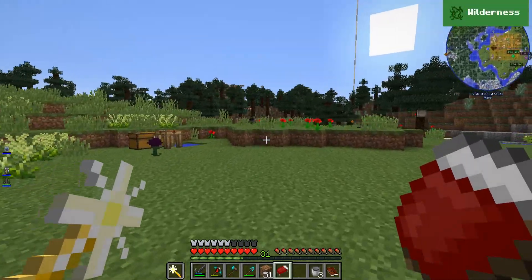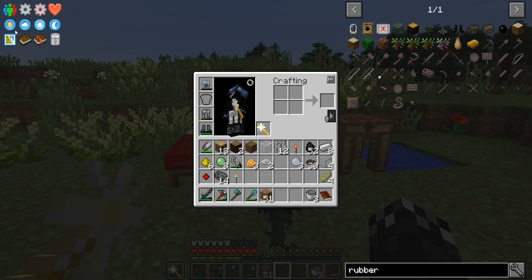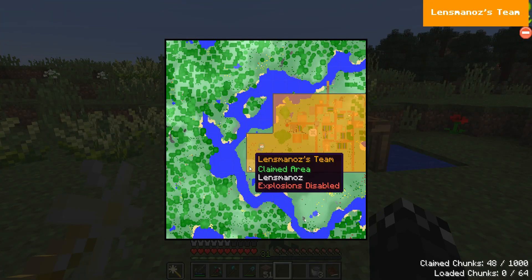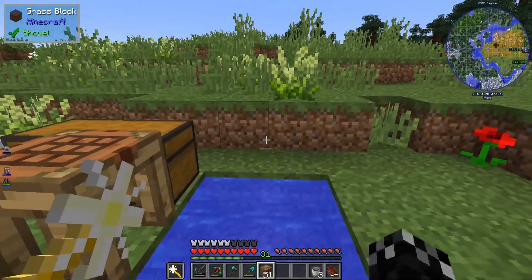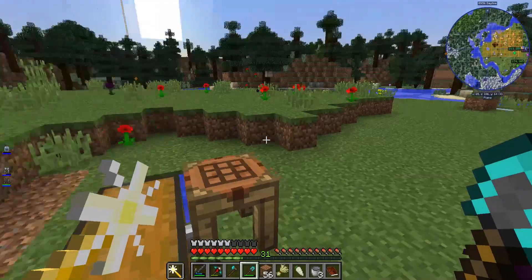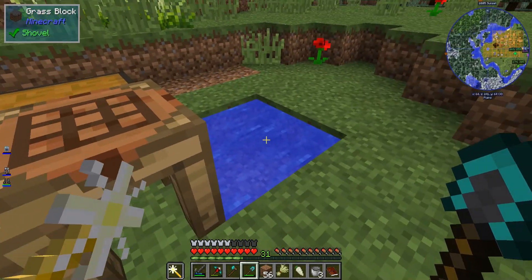Let's head out into the field, a little bit away from the base. Downside to this area out here is I'm not in the chunk-loaded and protected area, so let's quickly fix that. Explosions disabled — I don't need to chunk load it, I just want it to be a little protected from creepers. So first things first, the book wants us to make a petal apothecary.